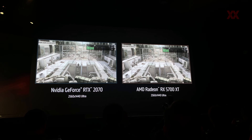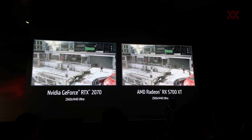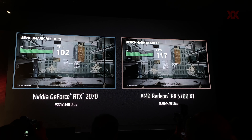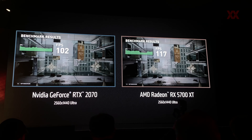You can see here what we're running is frames per second at the top. It's just a quick demo that most of you can run when you get these cards to review. This is a benchmark inside the game, and you can see that the performance of the Radeon RX 5700 XT is 117 frames per second on average.